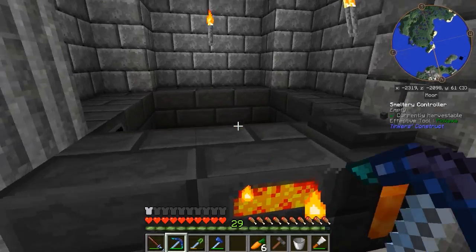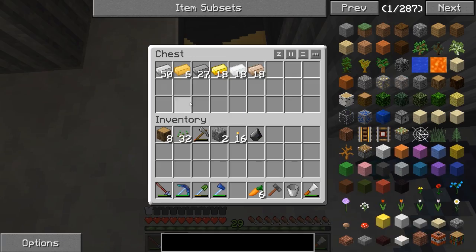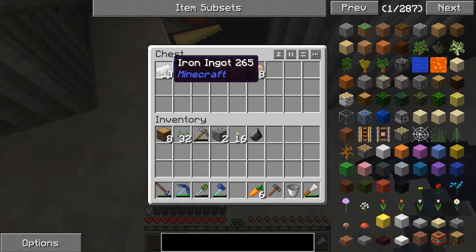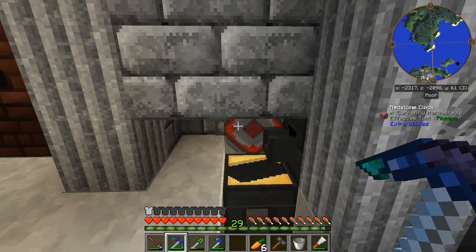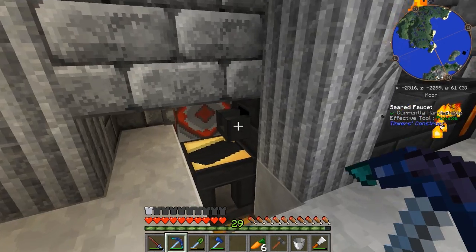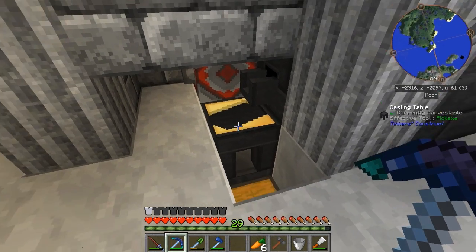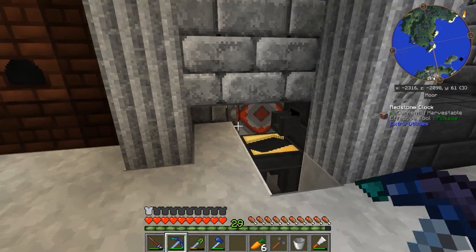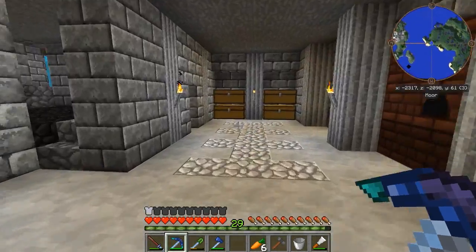I went ahead and increased our smeltery to a 3x3 here, looking pretty good. I've already smelted some of our ingots — mostly iron and the steel from our Blast Furnace. I also made a Redstone Clonk, which constantly emits a Redstone pulse so that the Seared Faucet receives it and constantly keeps pouring. Underneath is a hopper that pulls out any ingots cast into the chest, and we can turn it on and off with a lever.